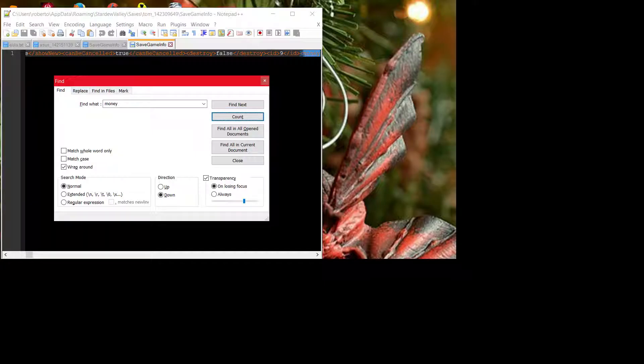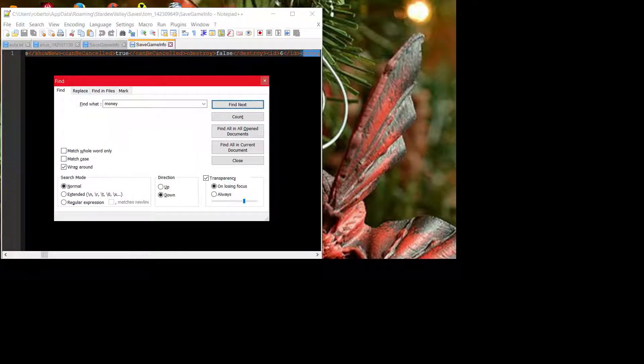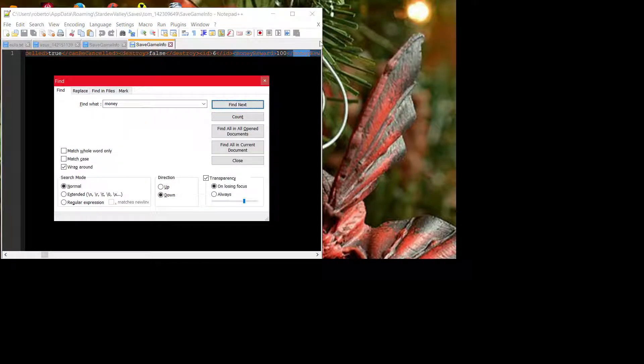Edit with either Notepad++, or regular Notepad, or any script software that you'd like. Now we're going to do something really complicated — do Ctrl+F and type in 'money'. I already did so — money.